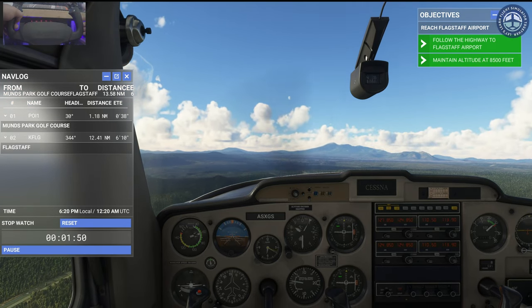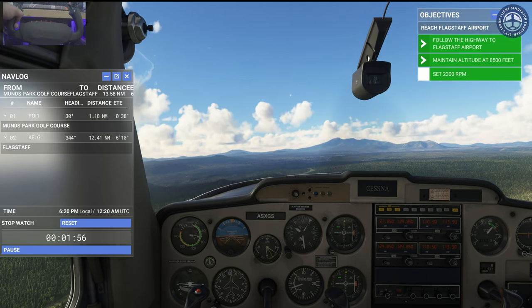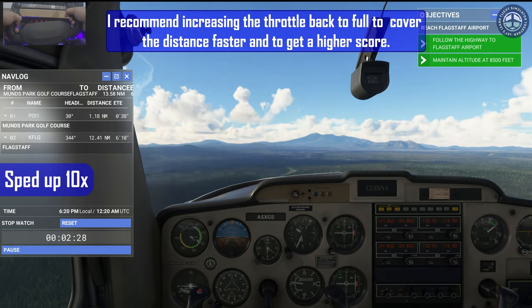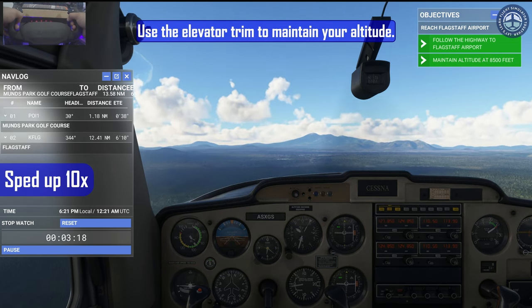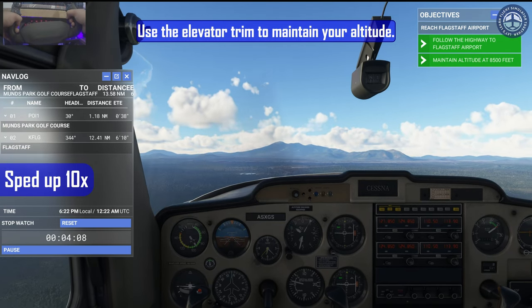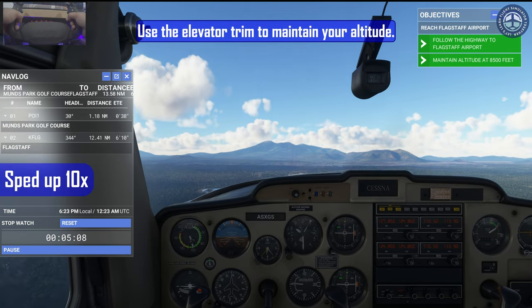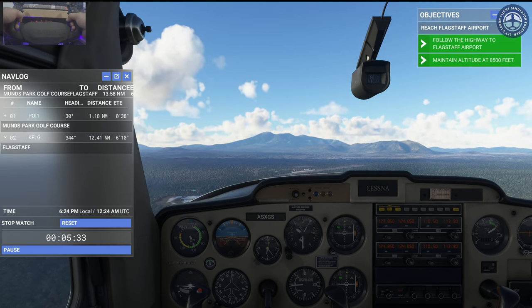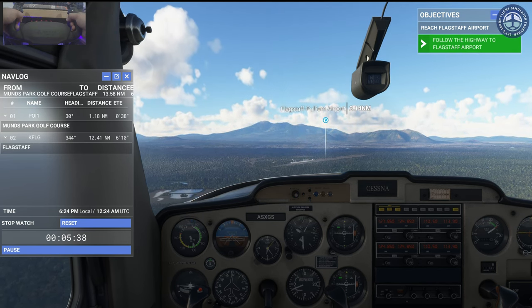Set RPM at 2300. Flagstaff airport on the right side of the highway. Excellent landmark navigation.